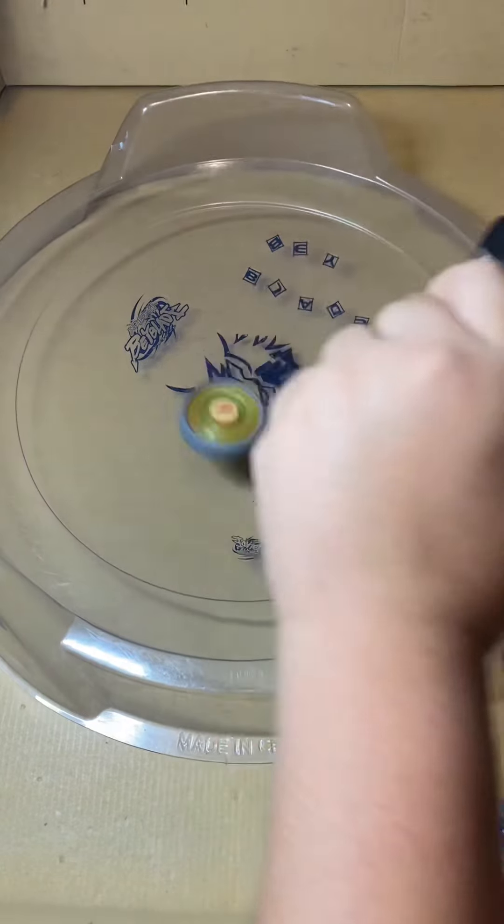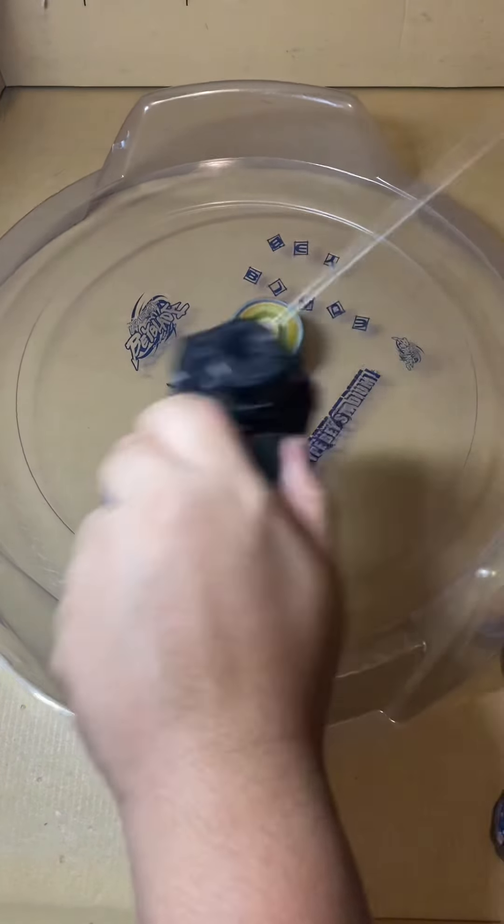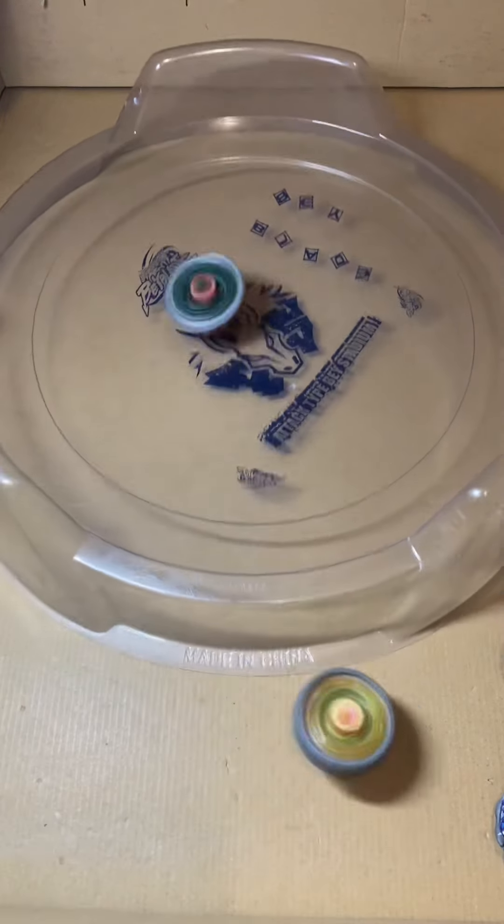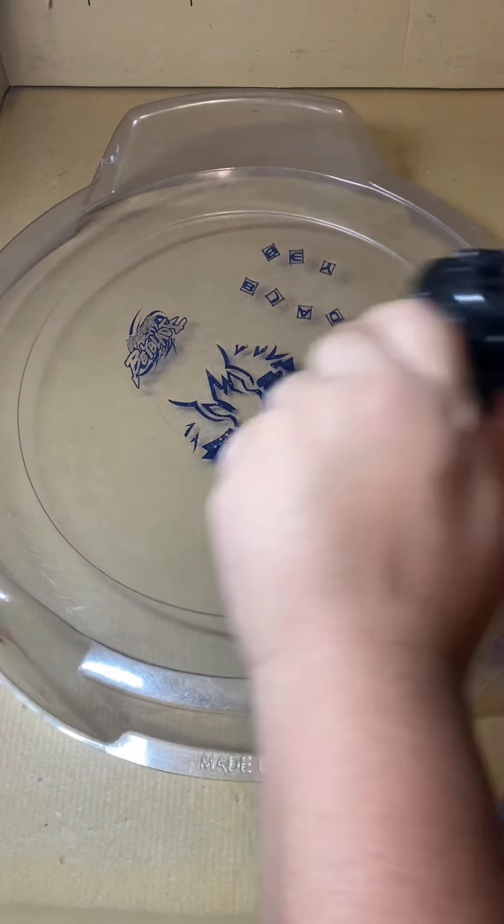Right after the start, Grand Virgo takes the first win with a 1-0 score. Forbidden Serpent gets a really good knockout, and now the score is 1-1.